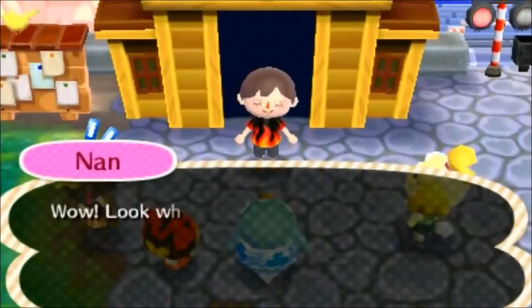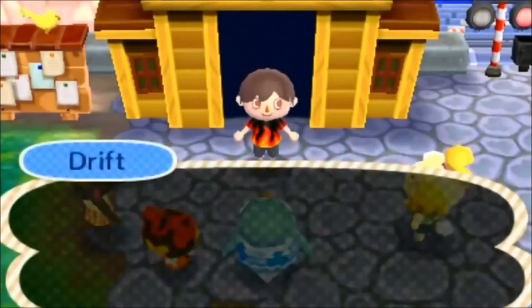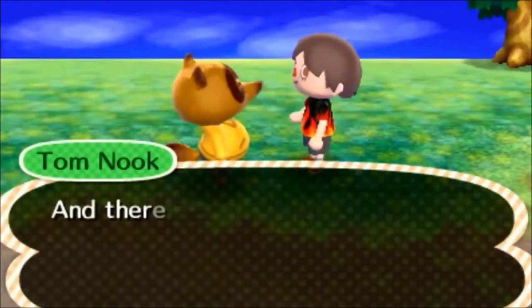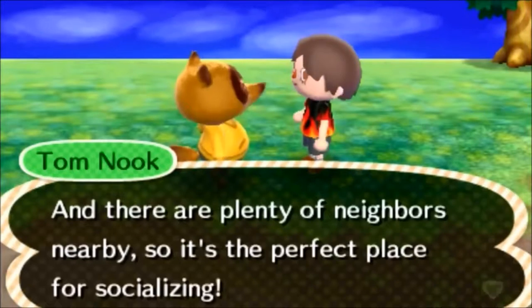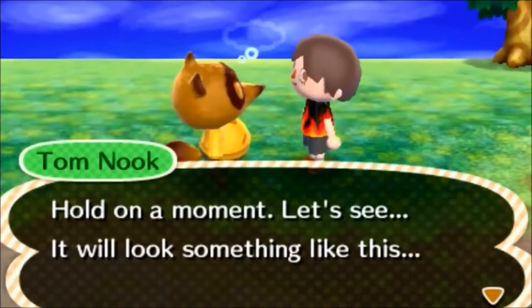When you first move into town, you are greeted by a small group of villagers and a dog named Isabel. Isabel guides you to Town Hall where you are faced with the dilemma of getting a house. You can't do anything until you do that. The villager Tom Nook is able to build you a house.